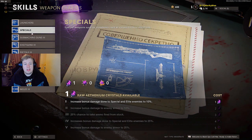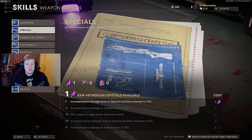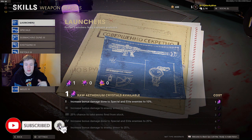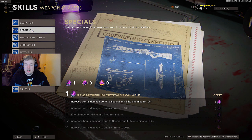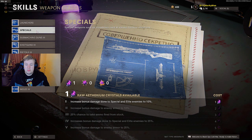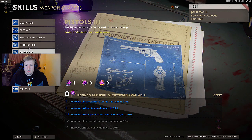Starting with skills and weapon classes - there are two new classes added: launchers and specials. Both are pretty similar. You can see both have increased damage to special elites, increased bonus damage to enemy armor 25%, and take ammo fired from stock 25%. Launchers increased bonus damage to special elite enemies, and for specials it's the same but with a further increase. Tier 5 is increased bonus damage to enemy armor by 25%.